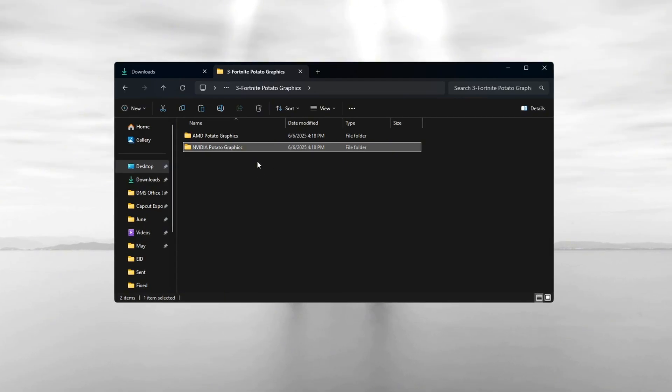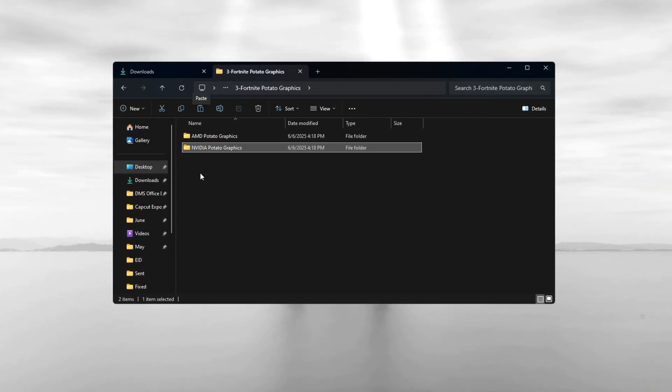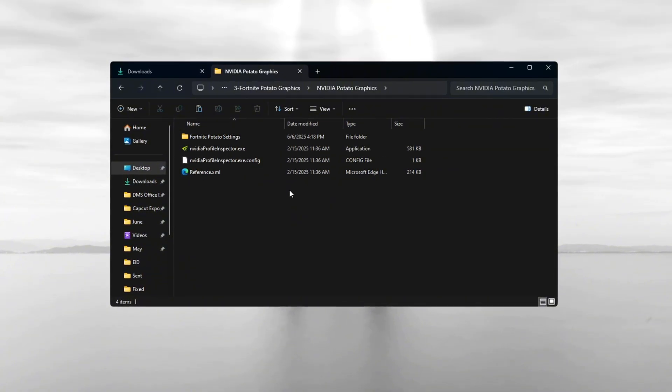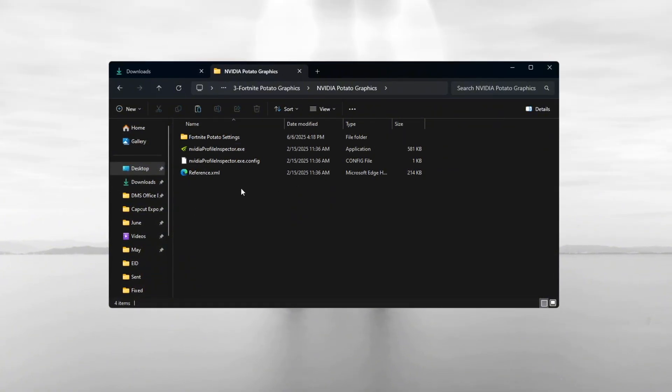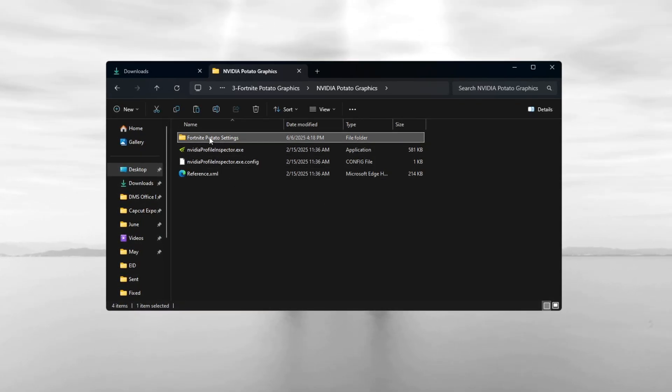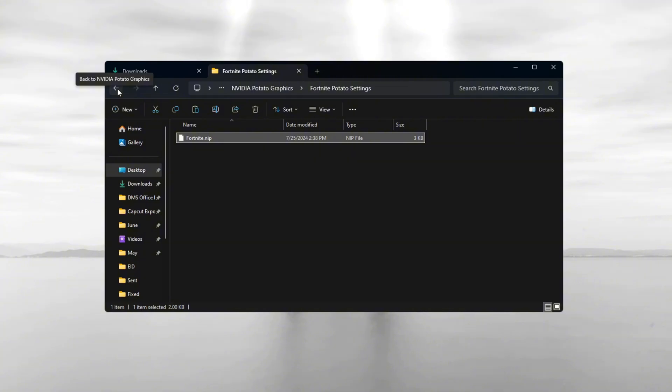Open the folder for your graphics card. I'll start with NVIDIA since that's the one I am using, but I will also explain how to do it for AMD and Intel later. Open the folder called 'NVIDIA Potato Graphics.' Inside, you will find a file called 'Fortnite Optimized Settings' and a tool called 'NVIDIA Profile Inspector.'